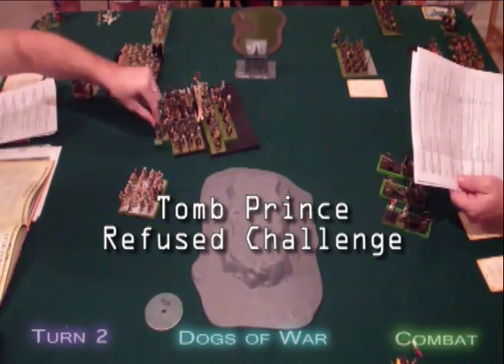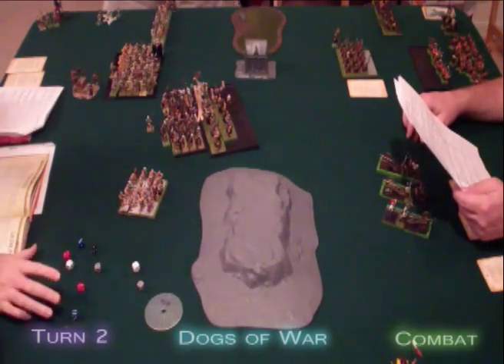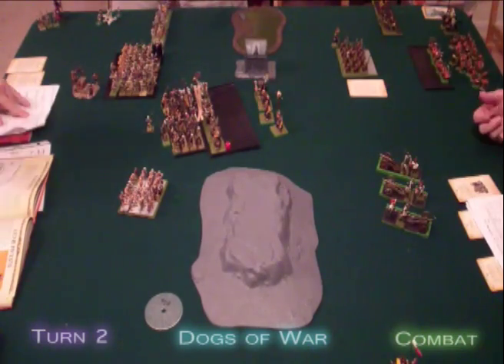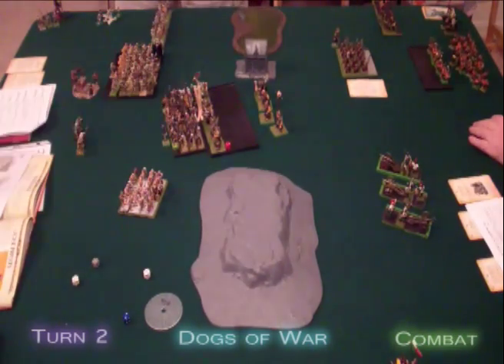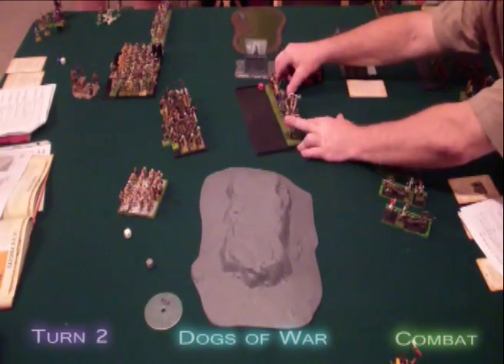In the first combat round, Golgfag does 1 wound to the Tomb Guard, who put 14 wounds on the Ogres, who get 4 in retaliation. The Ogres lose the combat and fail their Break Test, running 8 inches, while the Tomb Guard pursues 7.